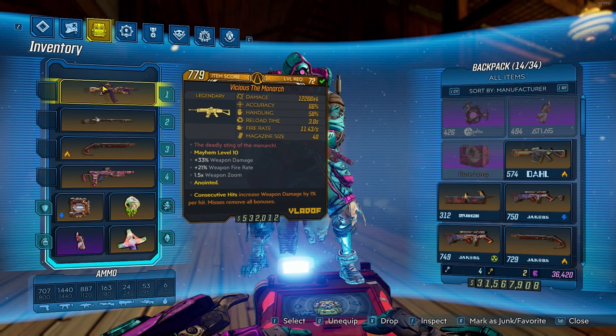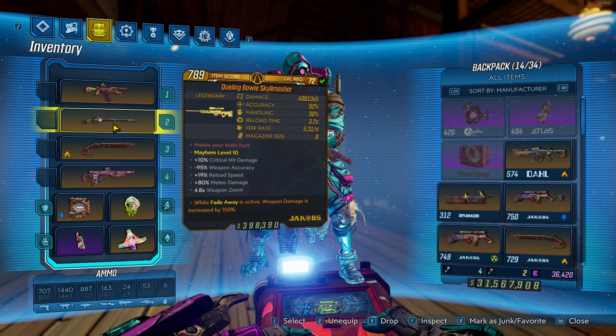Next up we have the Skull Masher with the 150% Fadeaway damage anoint. This sniper is super fun to use and shoots like a shotgun, so it can be used effectively from up close or afar.